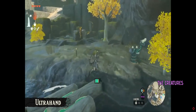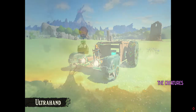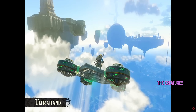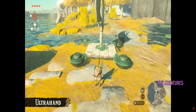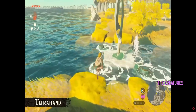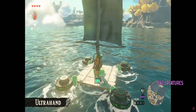We reached the other side. In the most recent trailer we showed scenes of Link riding a large car and a flying machine — those vehicles actually aren't in the game from the start. Instead, you'll be able to freely craft them on your own. There are all sorts of objects you'll come across in this game, and depending on how you use your imagination, you can do a lot with them. Try crafting different things and explore this world at your leisure.